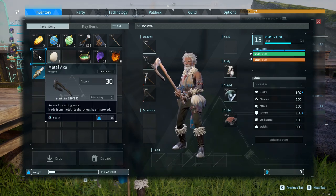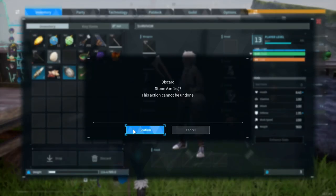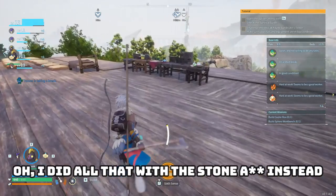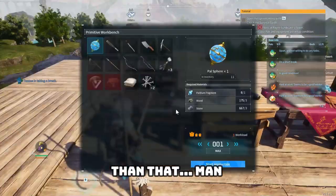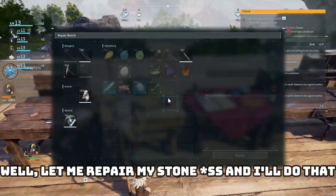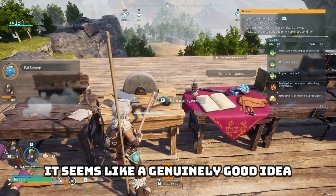I just did all of that with the stone axe instead of the metal axe — very like me. Now I know: if we go cut wood ourselves with the metal axe we can do it much quicker. I also need more palladium. Let me repair the stone axe — I need to get a nice mass of that ore.